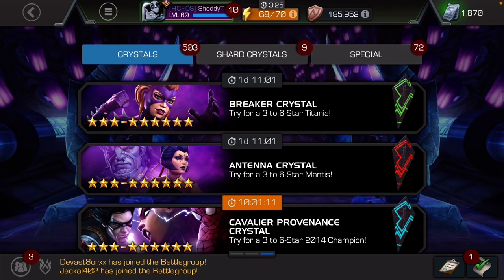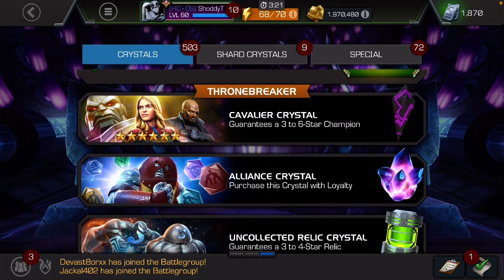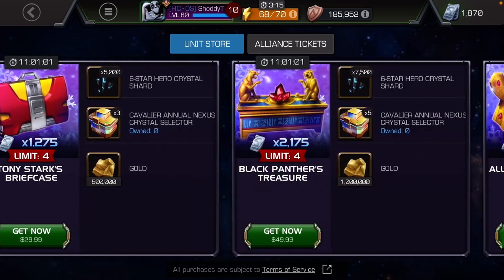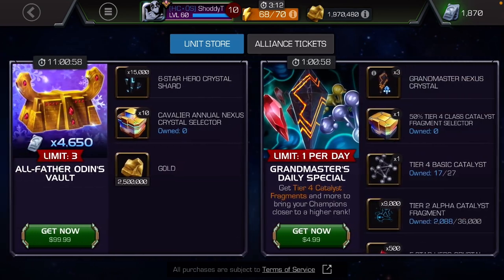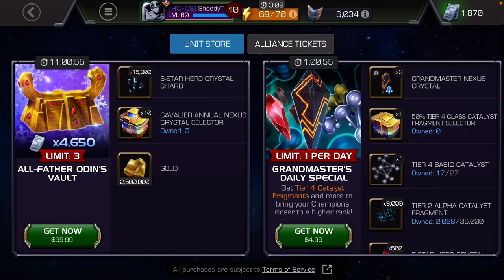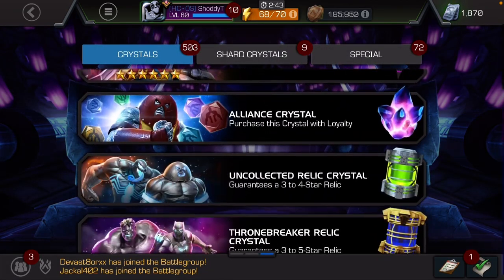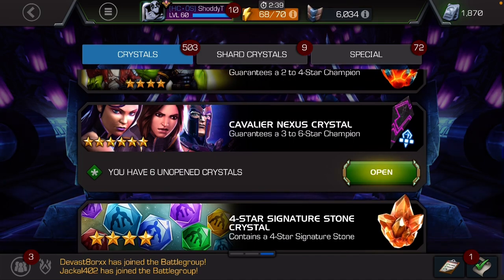I mentioned in that video that we will do one more video to recap the weekend. I did the Sunday offers because they did boost those offers — now they give you two cavalier nexus crystals Monday through Friday of that class, but on Sundays they do three. I did one for Throne Breaker and one for Cavalier, so both of those give you three, meaning we're going to open up six cavalier nexus crystals.